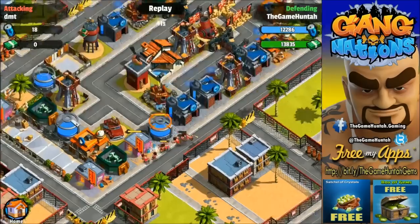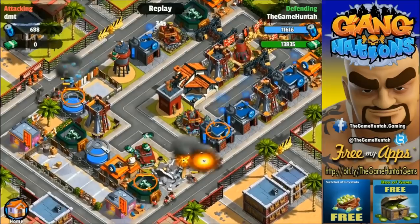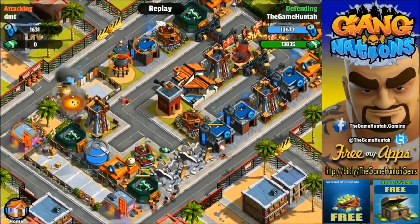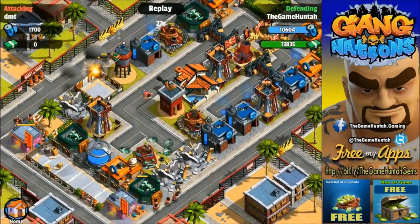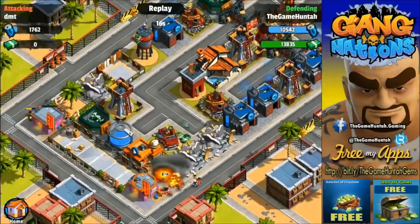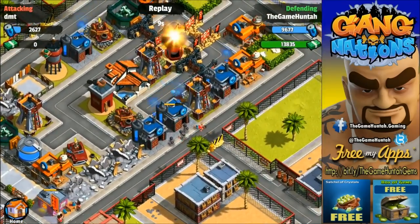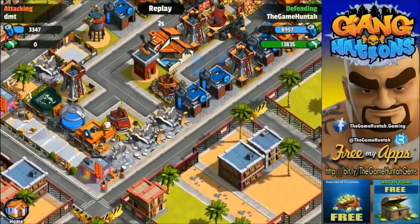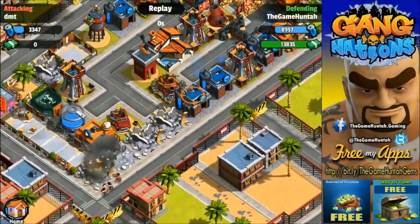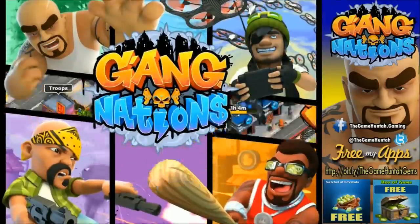I put my mansion in the middle for obvious reasons — the whole idea is to protect what is most important. If I lose resources, that's fine. Actually it's a good idea to put resource buildings outside, because sometimes enemies get tempted like this one — deploying some thieves to steal some of the juice I have. That wasn't really effective because I have my RPG on top and my sniper turrets on the bottom. The base is doing quite okay, and that's why I wanted to share these defense videos with you guys. It's really important to find a way to protect your base.